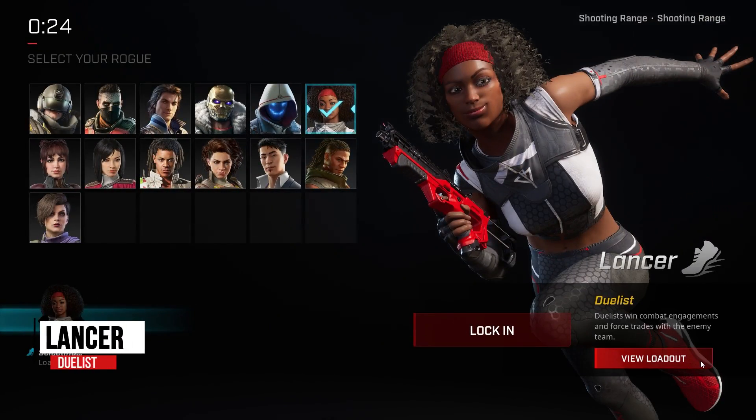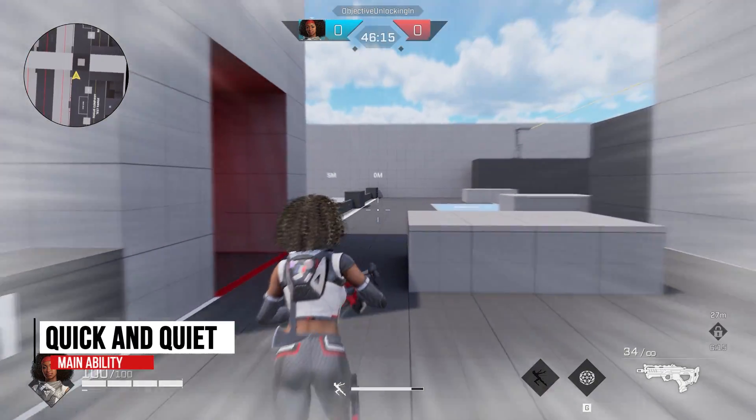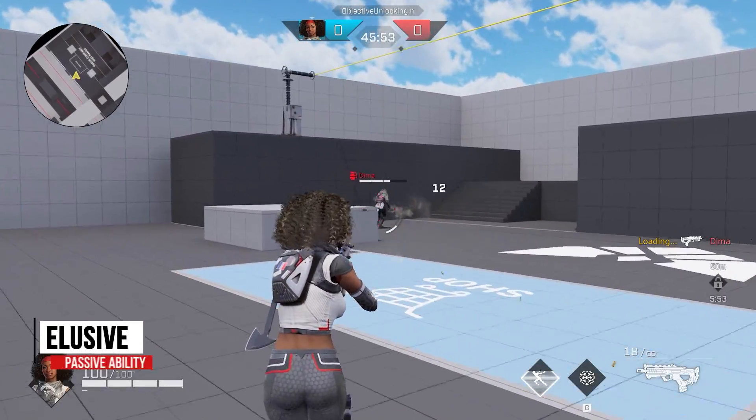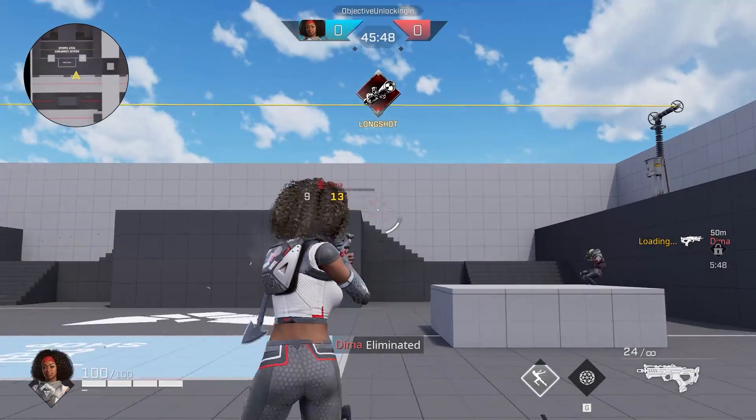Lancer is an offensive duelist. Her main ability, Quick and Quiet, grants her increased movement speed, quiet movement, and immunity to reveals either for a short duration or until firing her weapon. Her passive, Elusive, reloads your currently equipped weapon when dodging. Lancer is fantastic for stealth players who like to catch their enemies off guard.